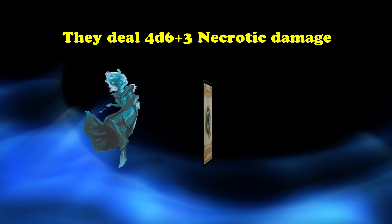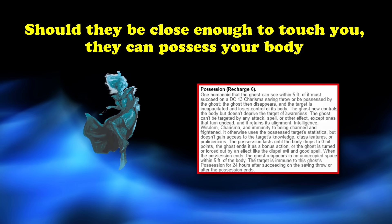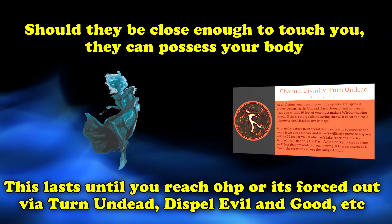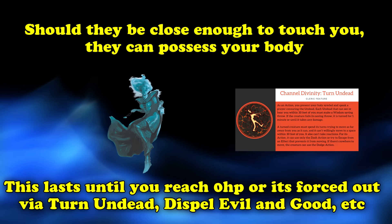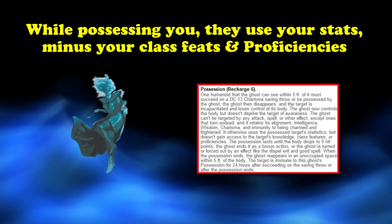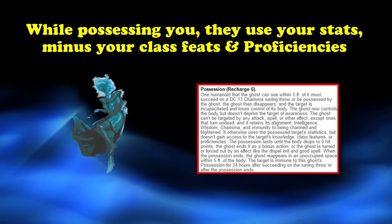They can deal you 4d6 plus 3 necrotic damage with a touch, and if you're close enough to touch, they can actually possess you and take control of your body until you reach 0 hit points, or the Ghost is turned, or forced out by Dispel Evil and Good or similar magic. For as long as they have control of you, they can use your statistics, but don't have access to anything you know, like your class features or proficiencies.